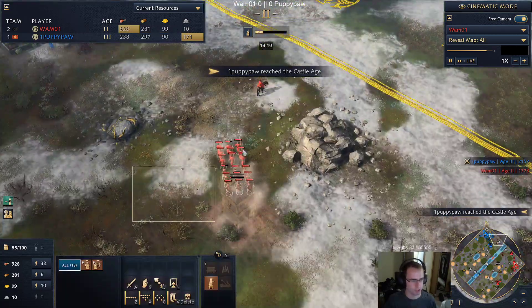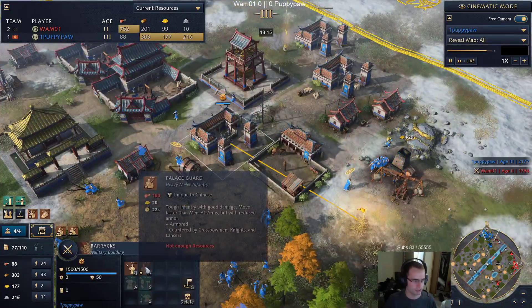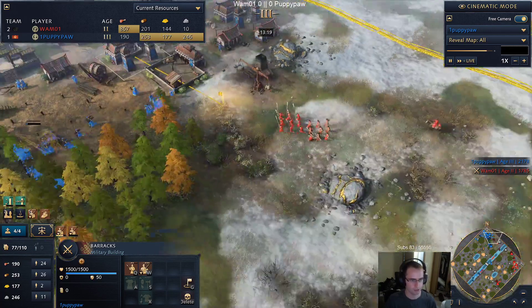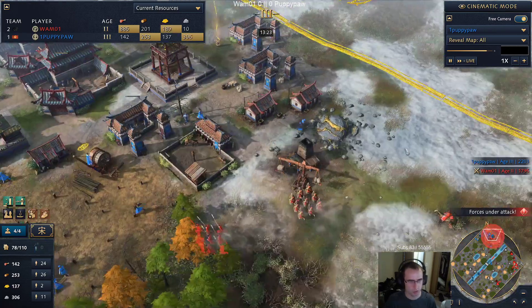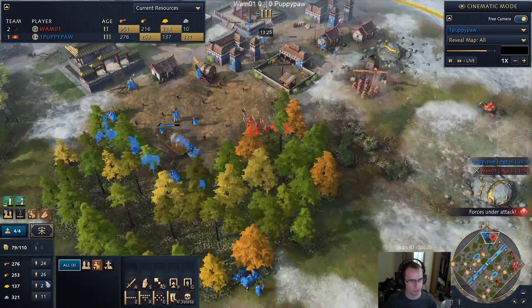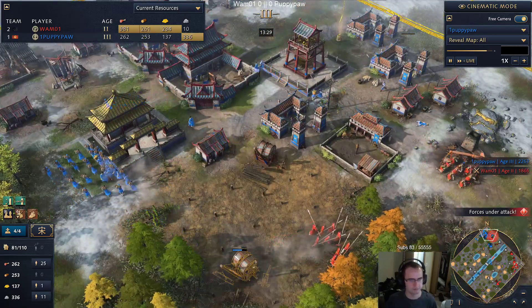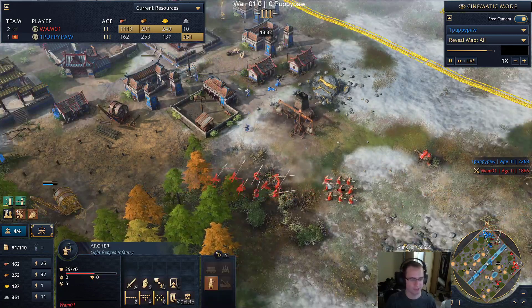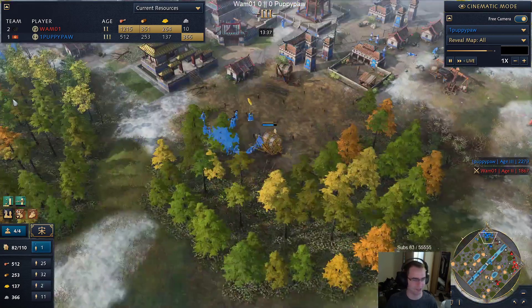Wham is pushing out again - this shouldn't do anything. Puppy just hit castle age, he can supervise palace guards out in about 11 seconds and he has three barracks. This should do very little damage - maybe he'll get a villager or two. And yes, colonial Abbasid does have siege engineering.